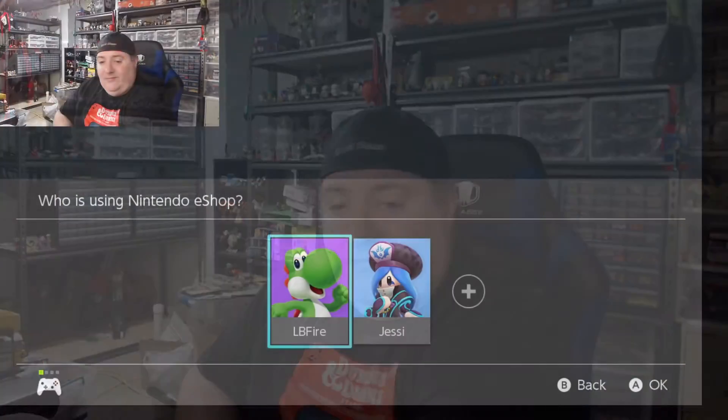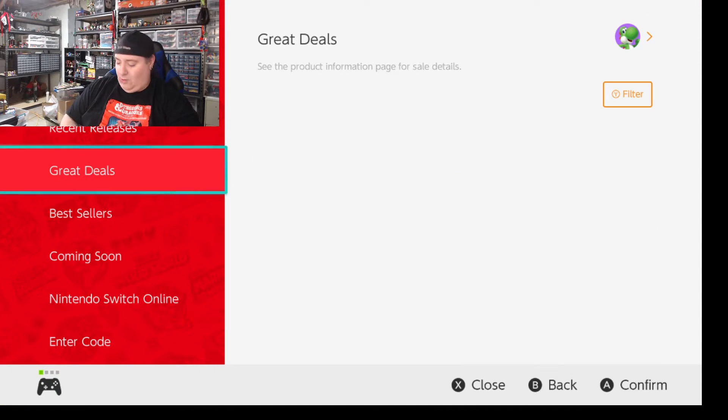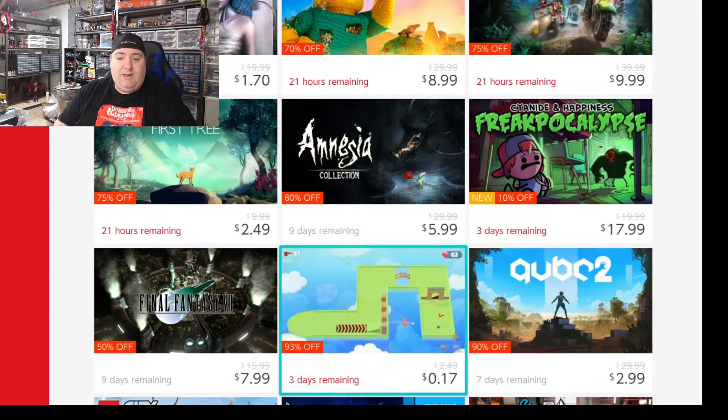I'm going to show you right now how to get a free game. I'm going to go into the eShop — I'll just select my profile, since I've got my wife's profile here too and she played Animal Crossing once. We're going to go into the shop, and then down here under Great Deals there's a game I'm going to purchase. Here we're going to get Pocket Mini Golf — you can see that's on sale for $0.17.